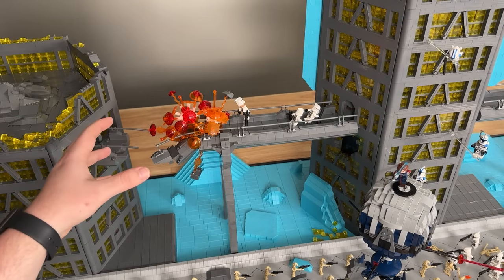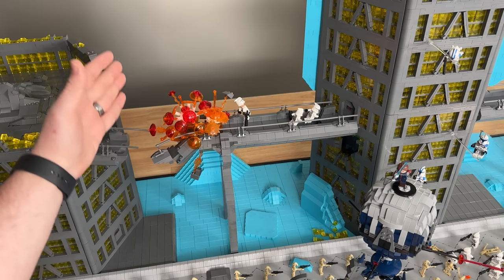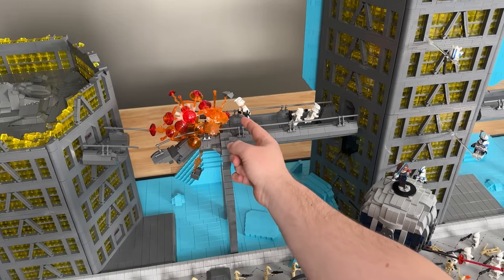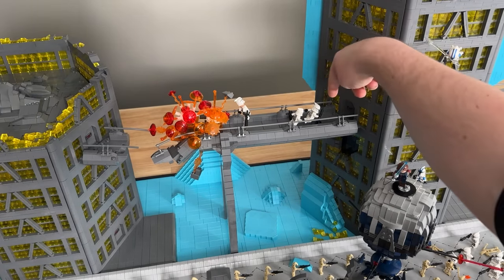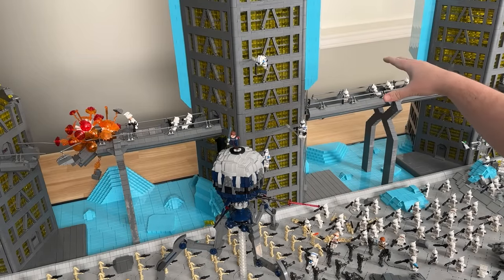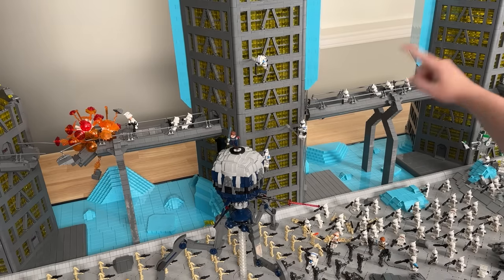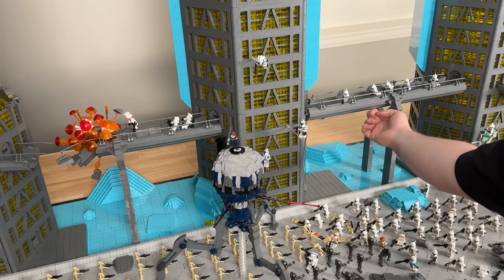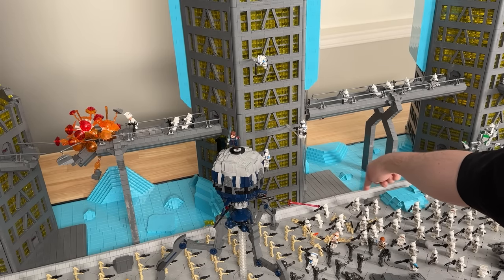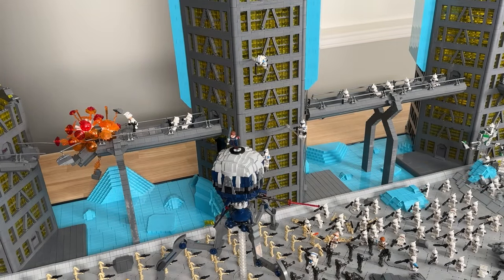The final and most exciting bridge section features a massive explosion that's completely taken out the connection between the bridge and the left building. The impact from the blast is causing one clone to be blown away by the shock wave, while two others nearby seem like they'll be all right because they saw it coming. These bridges were also super helpful for running power between the buildings — there's a hollow section under each one for wiring, and all the wiring disconnects at the seams of each base plate so I can transport it to Brick World Chicago.